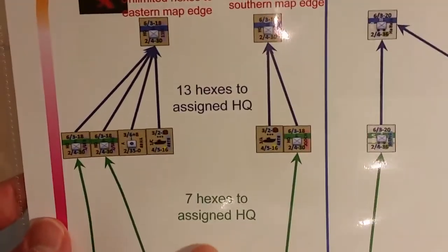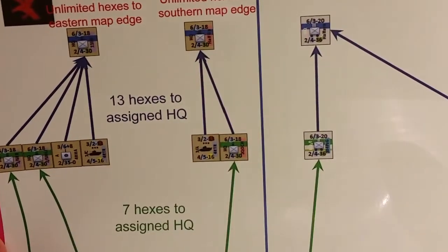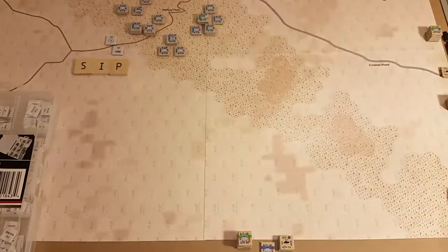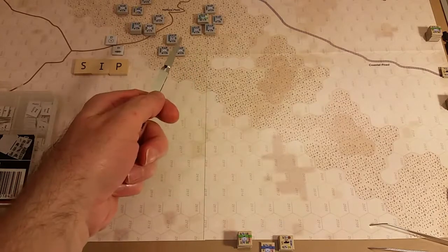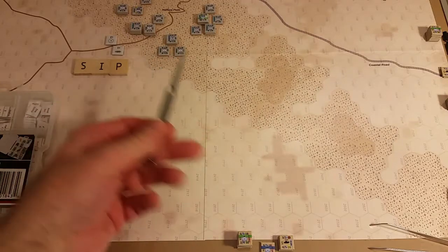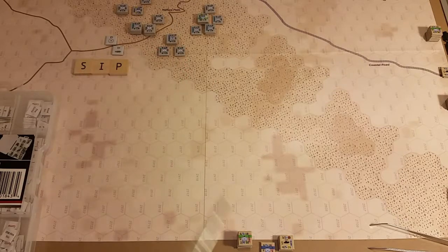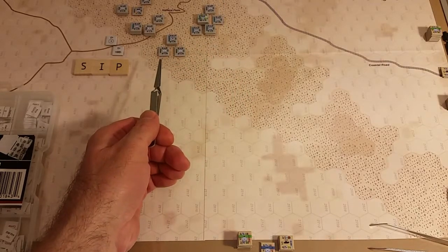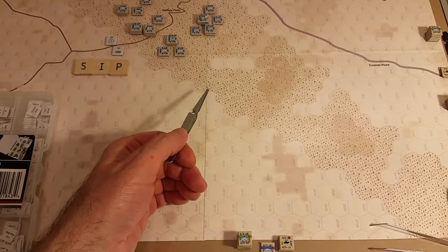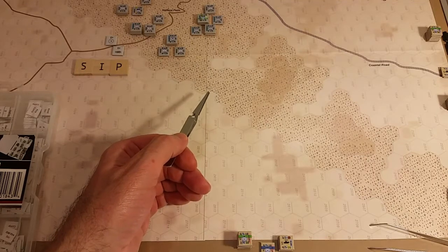On the German side of the supply play aid there are no ranges listed, which leads me to assume there are no ranges enforced for the Germans in this battle. On the British Army side, it gives your ranges for each span. Looking back towards the German defenders at Halfaya Pass — basically I wasn't going to have the Germans do anything. I already set them up how I wanted them, so I'm just going to skip the phases for the German turn.